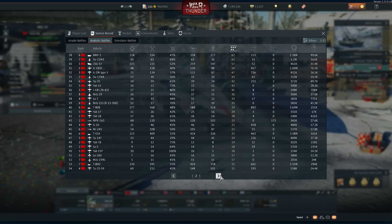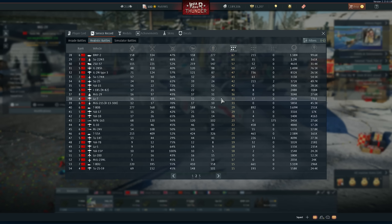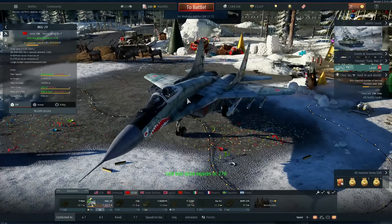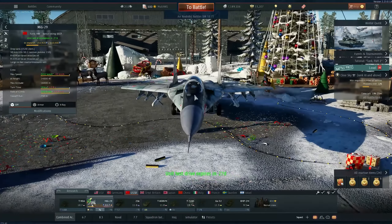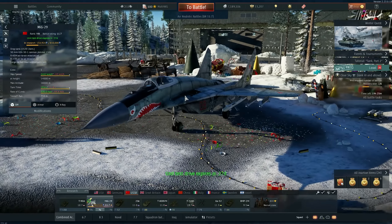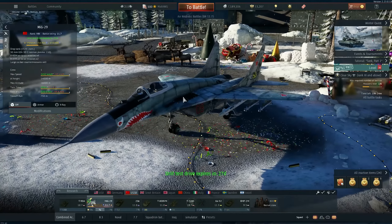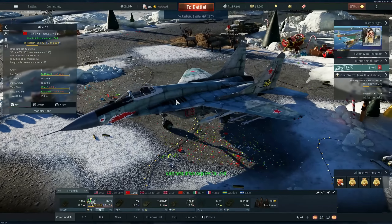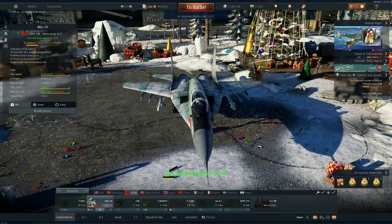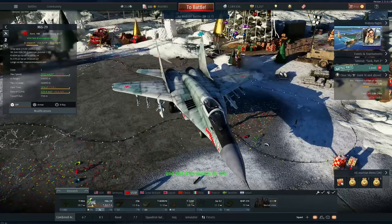I had 30 kills yesterday and barely managed a 1.0 KD on this thing. It's just too complicated — the missiles don't work, everything is weird and hard to use. You have to slow down to around 700 km/h, the same as the F-16, which is kind of weird because this aircraft is supposed to be very maneuverable, and then you still need to bleed speed to start turning.